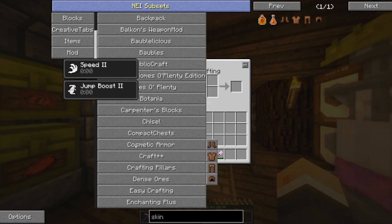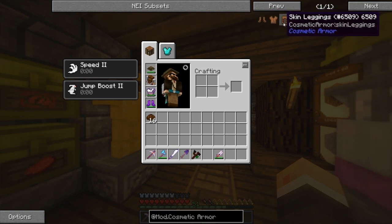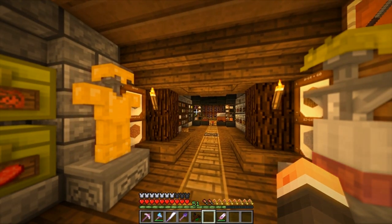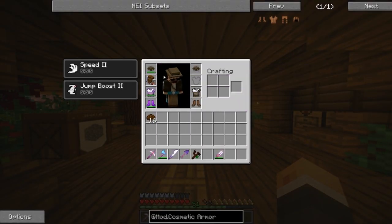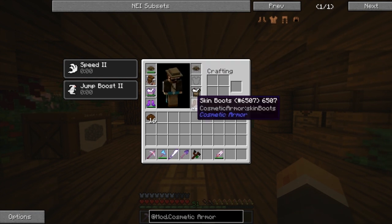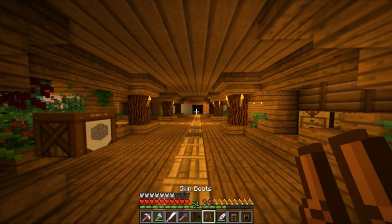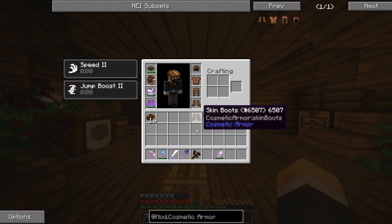Cosmetic Armor doesn't add anything except skin boots, skin chest plate, skin leggings, and skin helmet. They're super easy to craft — just leather and boom. One thing it does is give you a new little menu. If you hit the C key on your keyboard it brings up this menu which looks like your armor menu. On this side I have my adventures suit, skin boots, and my fedora. If I take the skin boots off — look, now I'm all shiny with my boots.